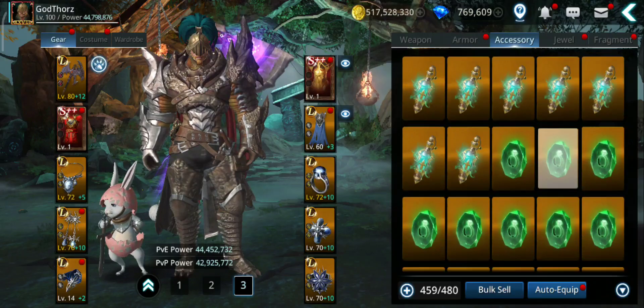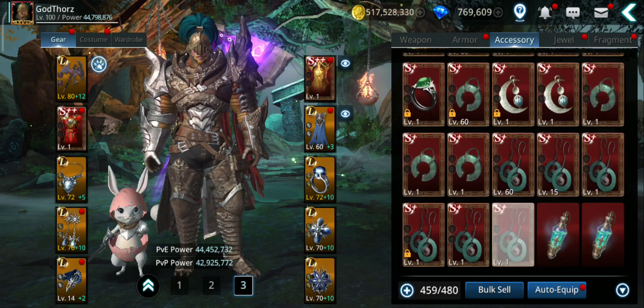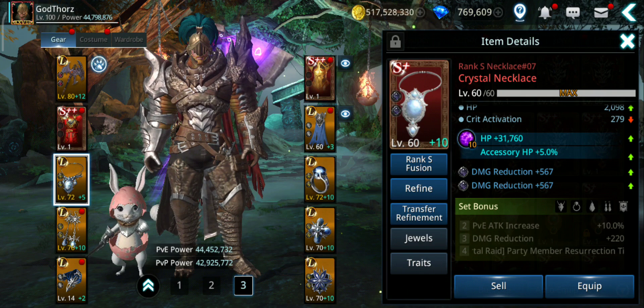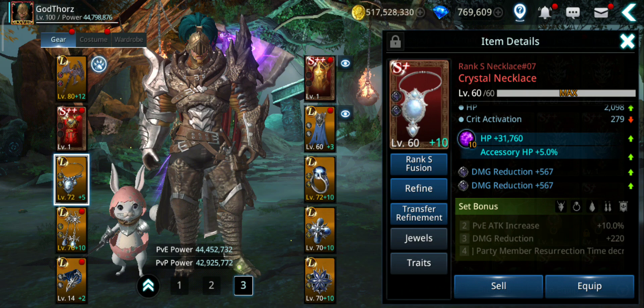Also you can get from the crystal accessories — the crystal accessories give PvE attack increase another 10% if you have 2 of them. Sadly I have just 1 right now, but that's another 10% for PvE.